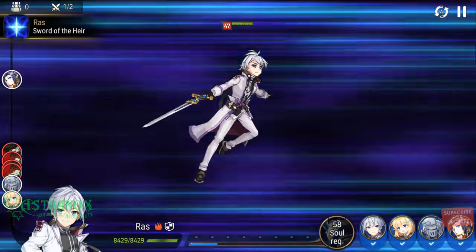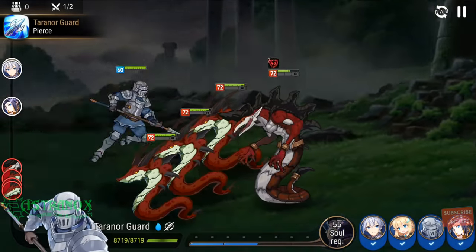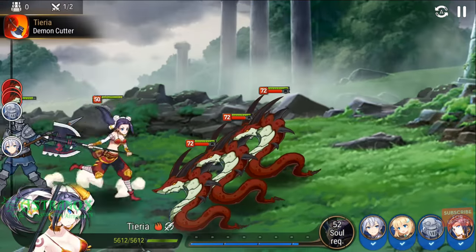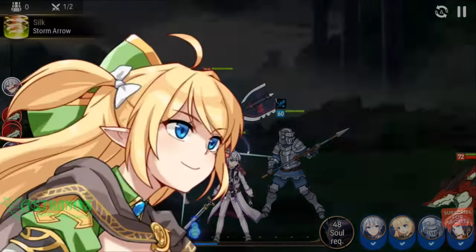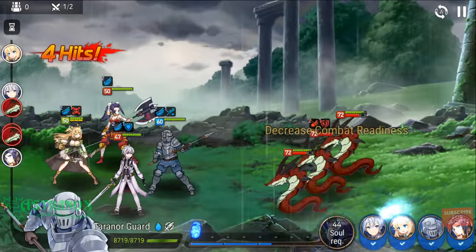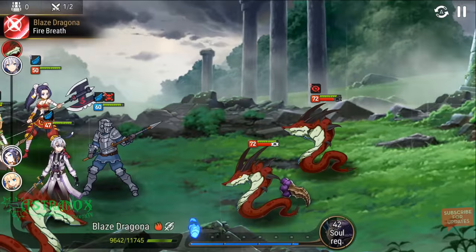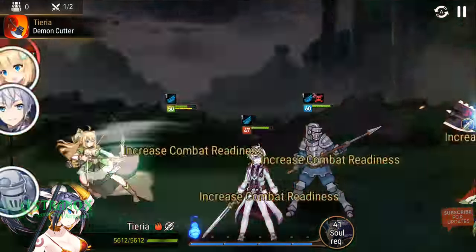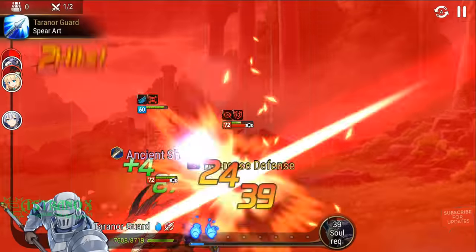Obviously this is not the optimal way to do it. Silk didn't even use speed — Ras goes with his ultimate first. If you manual, use Silk speed and then Ras would just use skill 2 to have Turn Our Guard dual attack proc, get the combat readiness for your team. You could manual it near the end, but if you fail you can just yield — go in the menu, yield, and you don't lose anything.